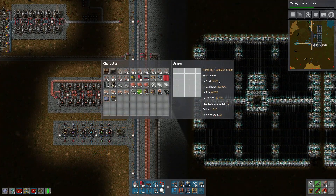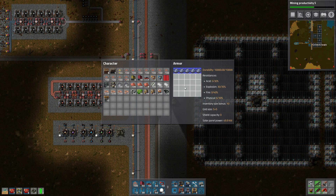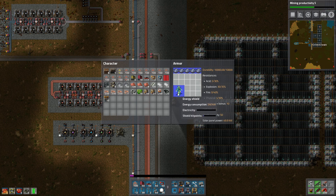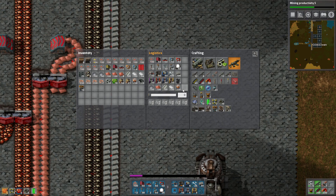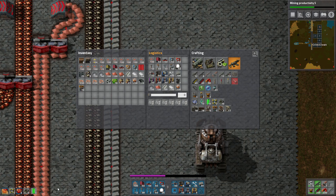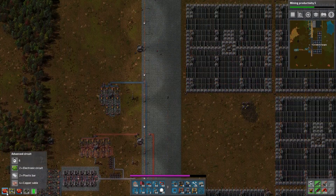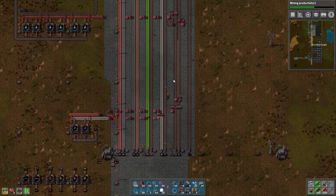A couple of the bonuses are the added resistance, and you also get an inventory size bonus — my inventory is 10 squares bigger. Portable solar panels go at the top. Now we should start making energy shields. If you equip this, your resistances go up. Shield capacity 50 — that's nice. Our shield is charging, so we've got a shield now. We also look a bit cooler! What's next — building some personal roboports. Apparently that takes advanced circuits. We don't have any, so we probably need a lot.